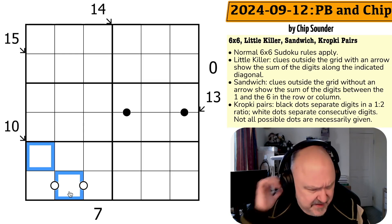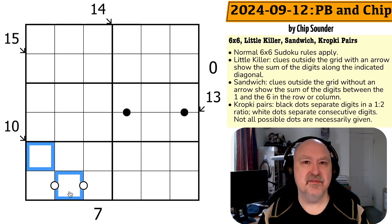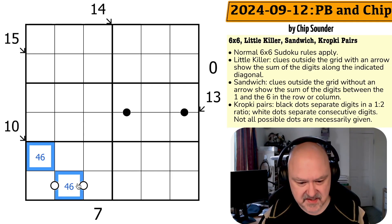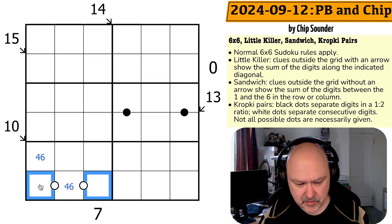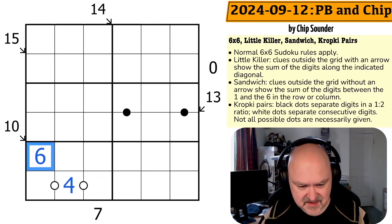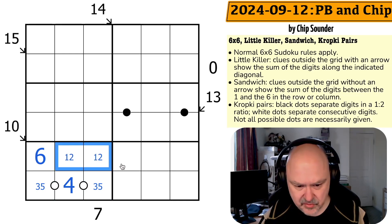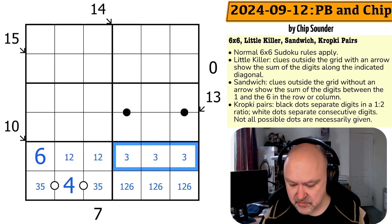The 10 clue is jumping out at me. In a 1-to-6 grid: you can't use 1 and 9, 2 and 8, 3 and 7, or 5 and 5 — so this must be 4 and 6. You can't put 6 in the middle of a run of consecutive digits because I'd need a 7 on one end, so this is the 4 and this is the 6. These must be 3 and 5, and these must be 1 and 2. So these are 1, 2, 6 and these are 3, 4, 5.